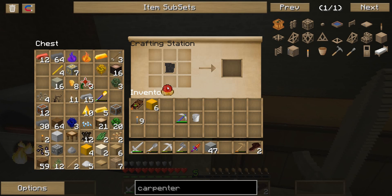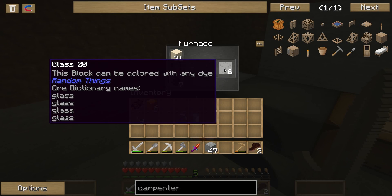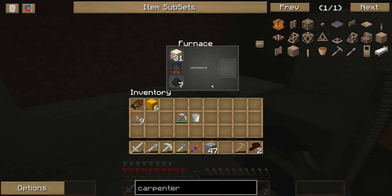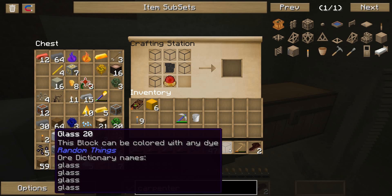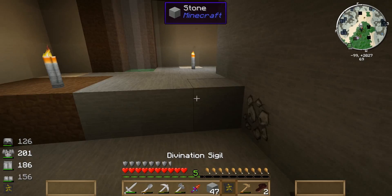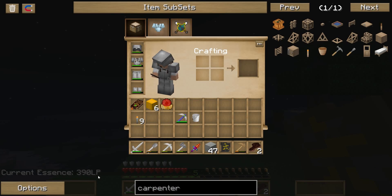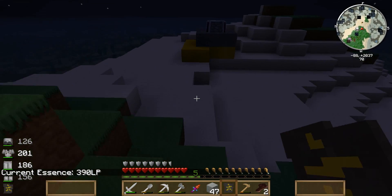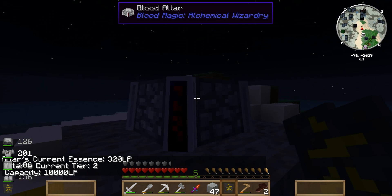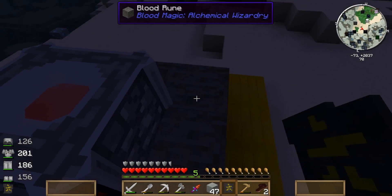Okay, so a blank slate, weak blood shard or blood orb, and I need seven pieces of glass. One more piece of glass. The sigil will tell me the amount of life essence and tier of the altar, and total capacity of it. There's my start to blood magic.